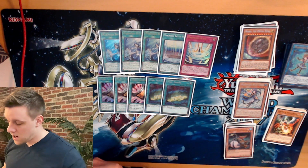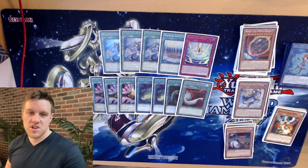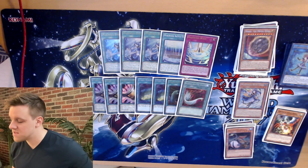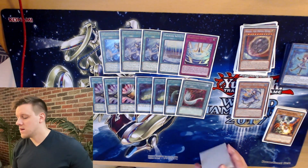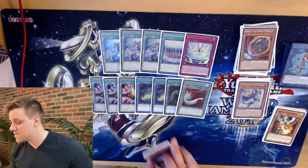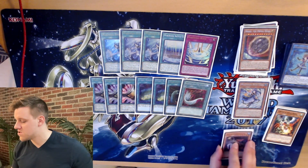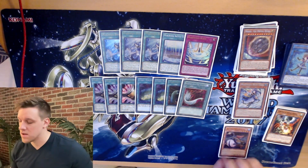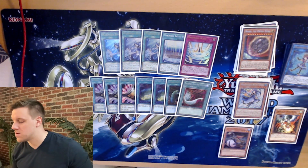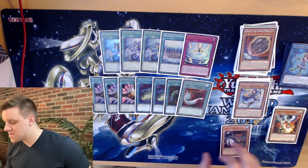The last two cards to round out the deck: one Called by the Grave and one main deck Harpies' Feather Duster — just because I wasn't sure how popular Mystic Mine would be, and Harpies is really strong going second against stuff like Floodgate. I think I'm going to play one Harpies in the main going forward until Mine is banned, and maybe even after. Everyone is setting some kind of back row — even just Droplet or Impermanence — and Harpies can just trade one-for-one, which is really nice.